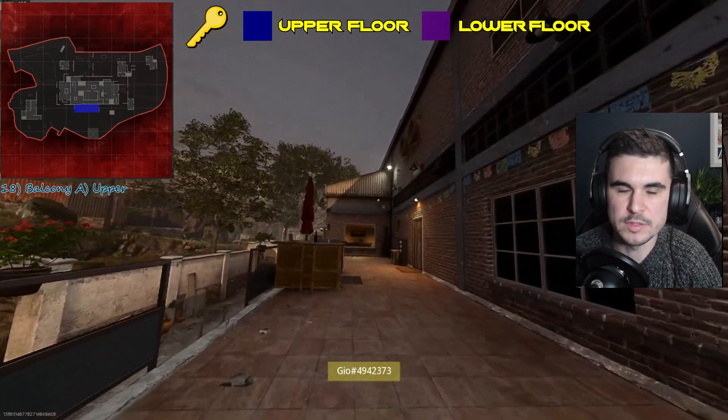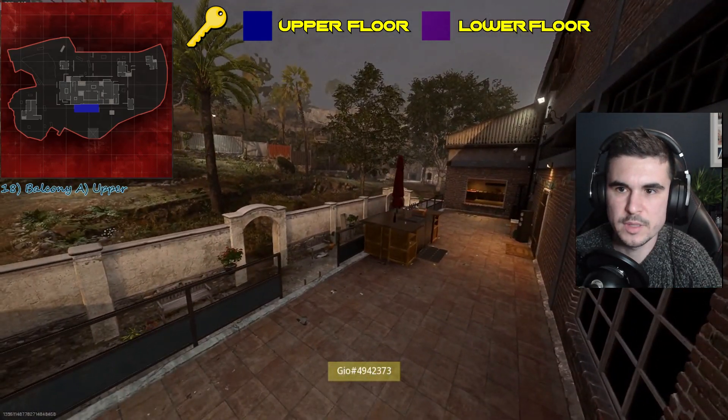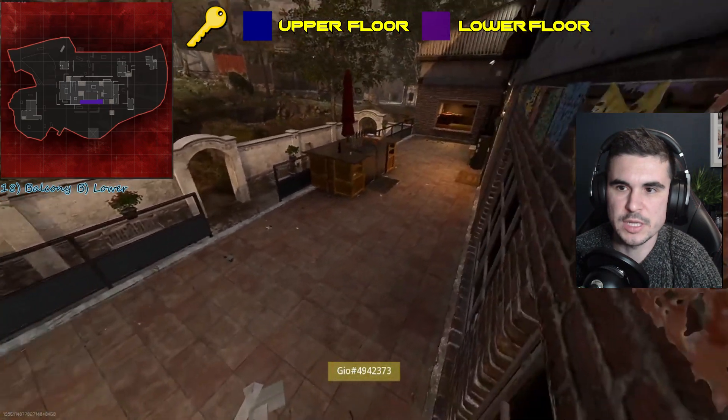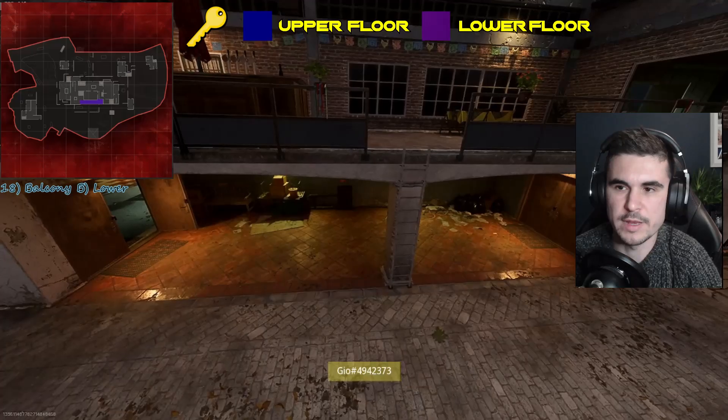Then we move on to the balcony, which is the upper section. We also have the lower section as well, which is just about here — and this is covered from the radio tower as well.